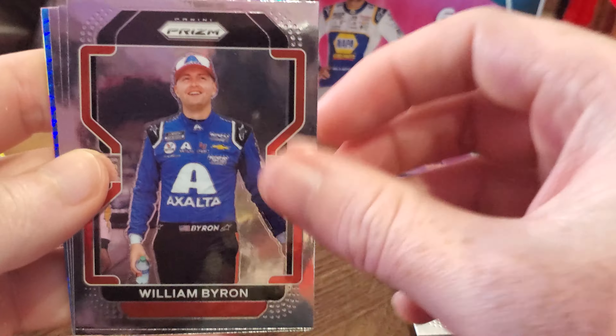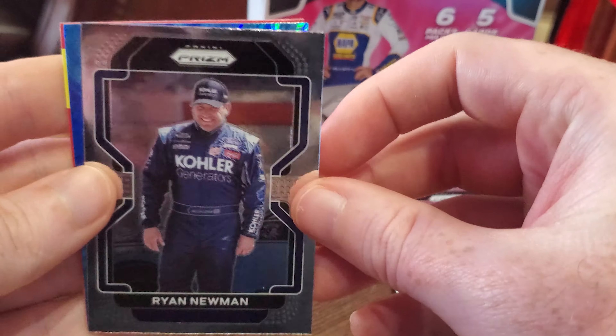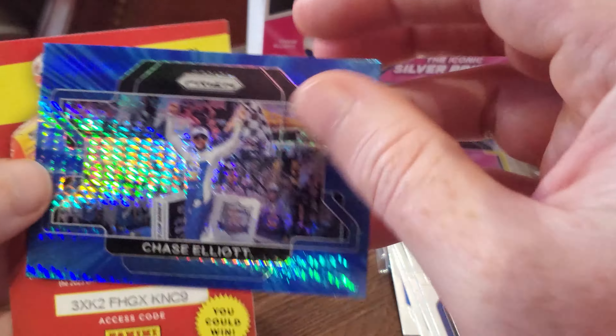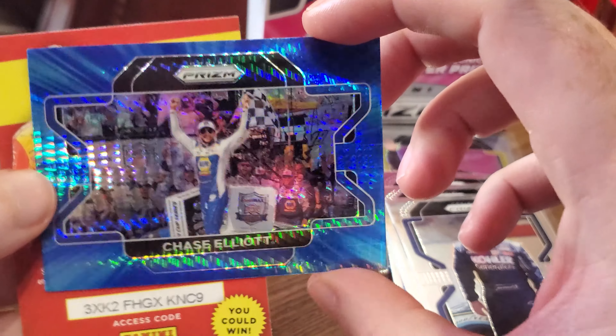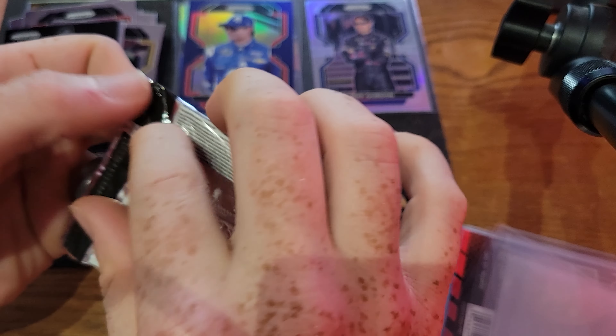Jeremy's fifth pack: Chase Elliott, William Byron, Eric Almirola, Ryan Newman, and then the widescreen variation — blue hyper Chase Elliott. It's kind of a color match for his NAPA blue uniform. Beautiful card. So Jeremy might be up there competing with Joe's Jeff Gordon.